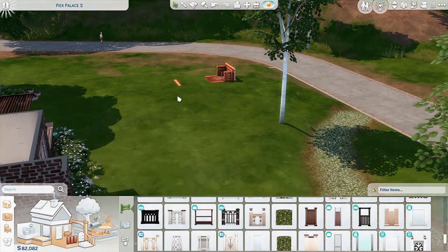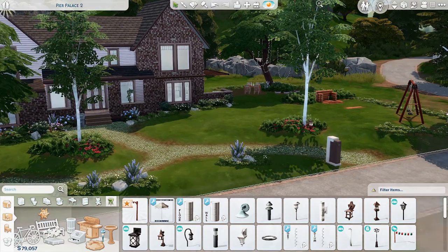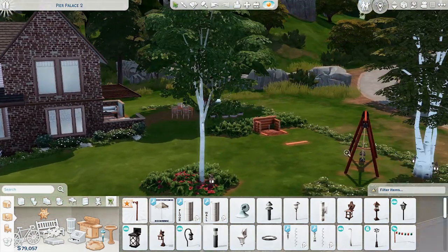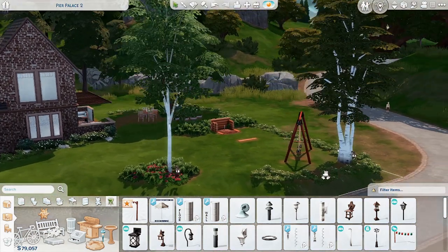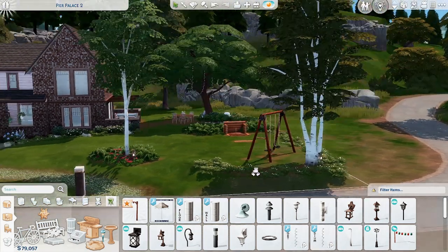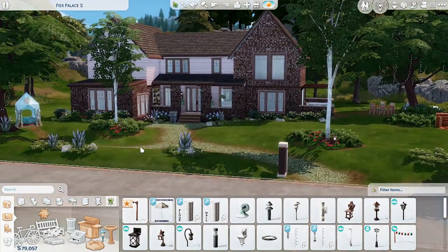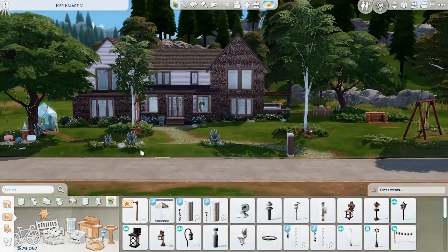Okay, this is what I got for the rest of the outside. I didn't really add much — landscaping, a swing set, and the little horseshoe thing. I'm not the best at landscaping but I think this looks okay. There is still plenty of room to add more things if you so choose.